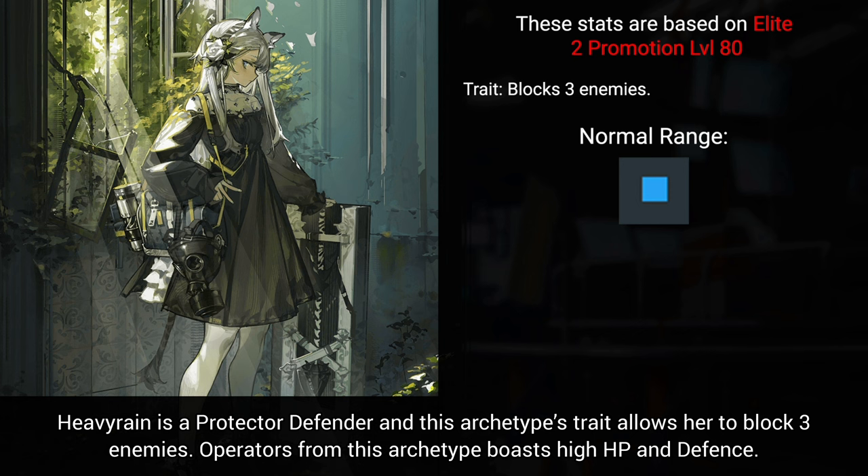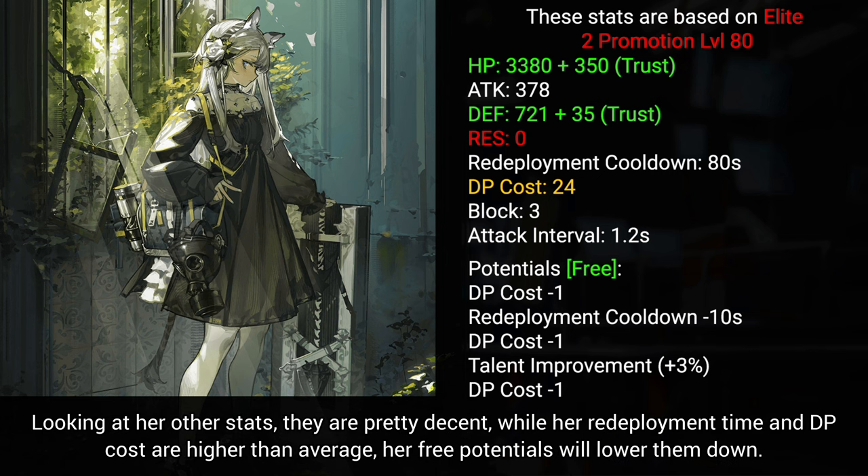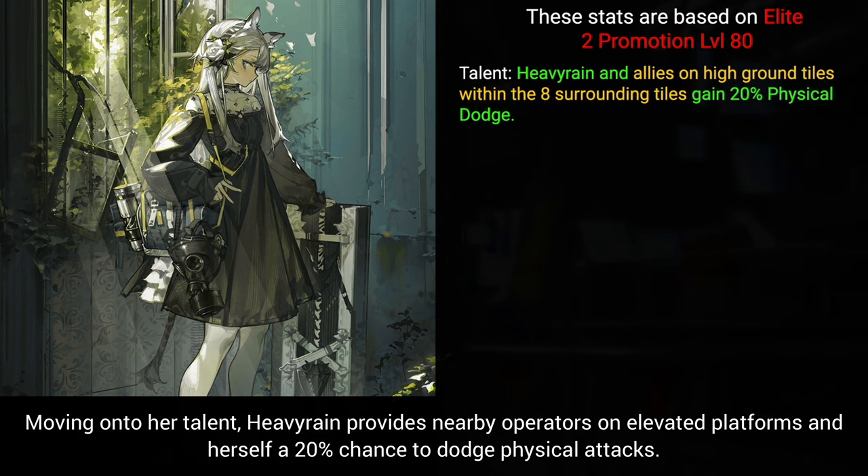Heavy Rain is a Protector Defender, and this archetype's trait allows her to block three enemies. Operators from this archetype boast high HP and defense. Looking at her other stats, they are pretty decent, while her redeployment time and DP cost are higher than average. Her free potentials will lower them down.